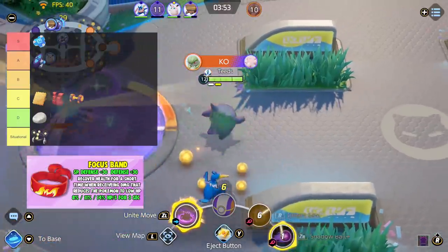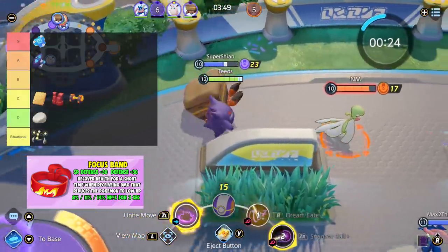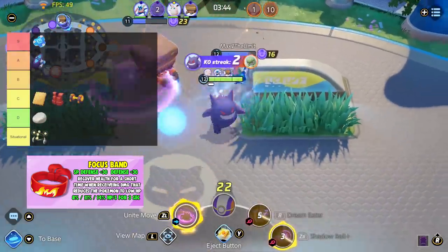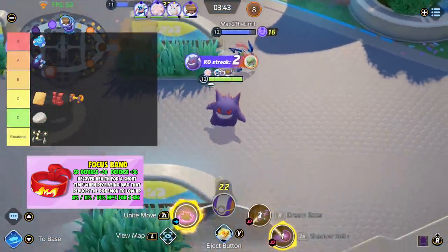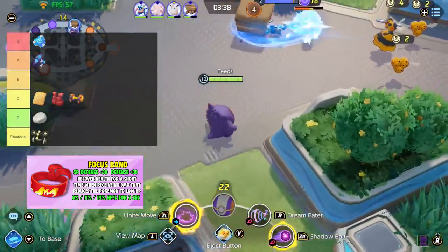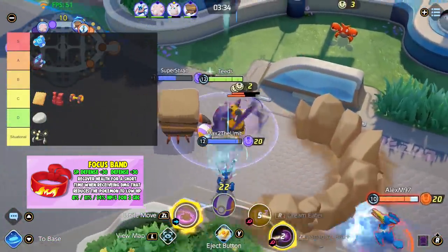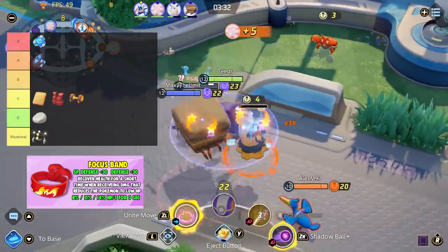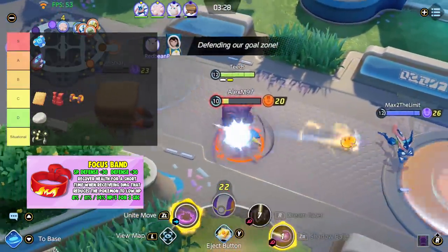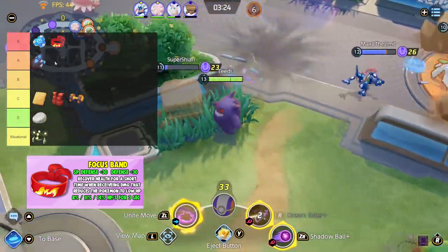Next is Focus Band. Focus Band is super strong and it will help you in those clutch situations. When dropping to low HP, recover HP lost each second for 3 seconds. You will get 3 decent-sized heals and this can really keep you in fights or be enough to help you escape. I find Focus Band to be core on many Pokemon as it is such a strong item. The reason why Focus Band and Buddy Barrier are in S tier is that these items will help you the most in those really important team fights like Zapdos and Drednaw. I'm placing Focus Band in S tier.